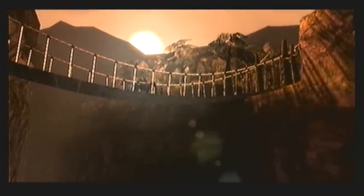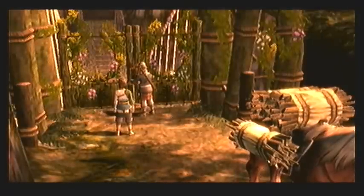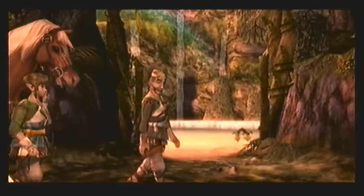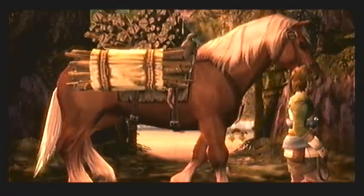Link is our protagonist in the series, and you can name him whatever you want as you begin the game. I'm going to be leaving his name as Link — that's just what he is. You'll also see that Link has his horse here, Epona, and you can also name her whatever you like as well.